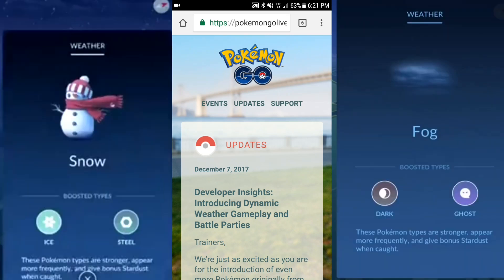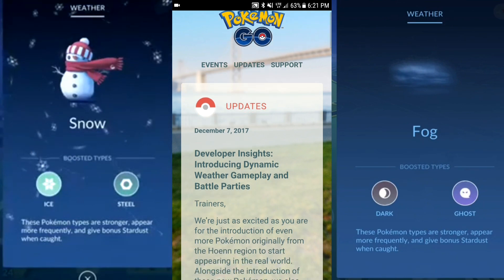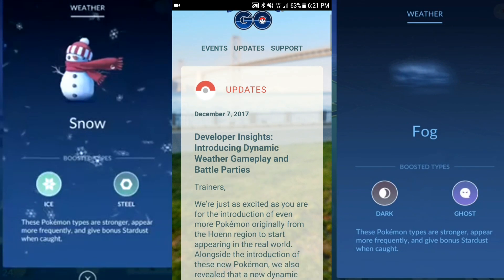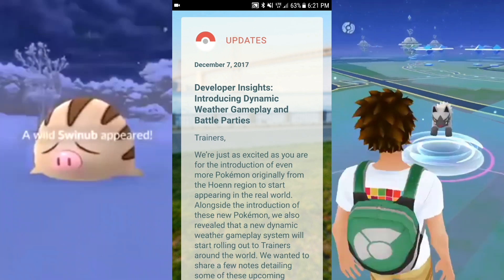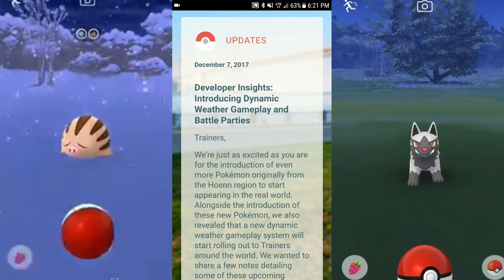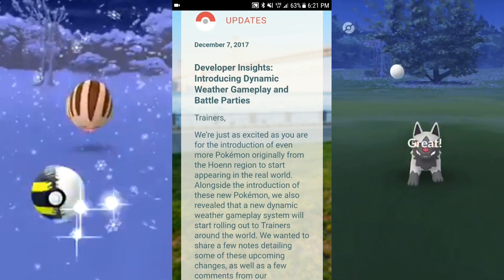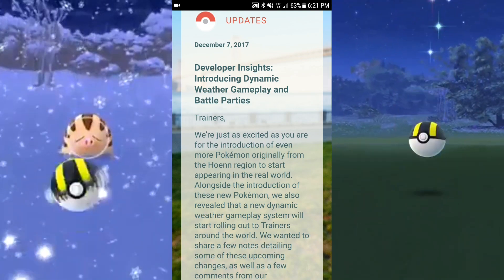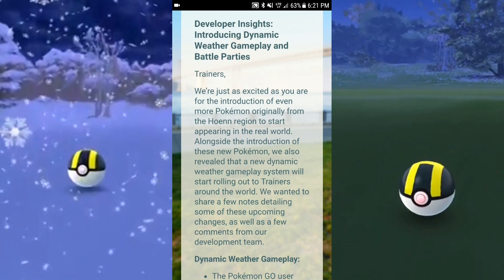Welcome back trainers. We're going to be going over some new notes that have been released here and just skim over it really fast. We're just as excited as you are to introduce even more Pokemon originally from the Hoenn region to start appearing in the real world. Alongside the introduction of these new Pokemon, they also revealed the new dynamic weather gameplay system that will start rolling out to trainers around the world.